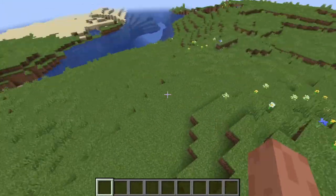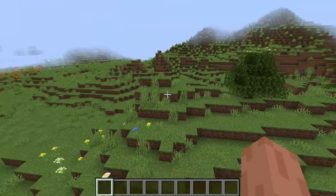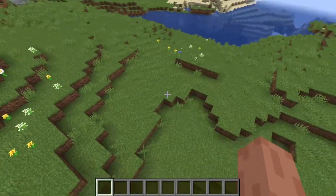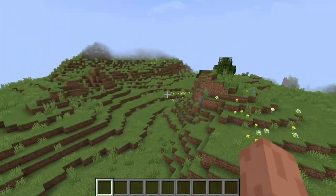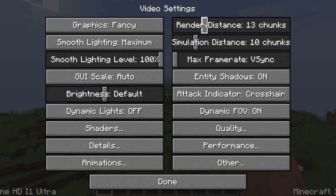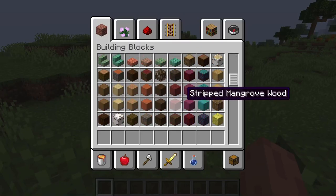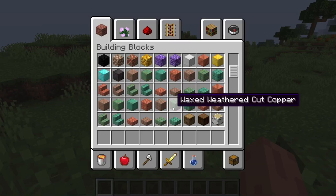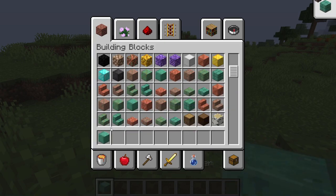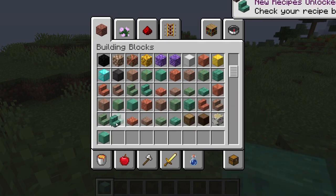I'm gonna absolutely destroy you, just gonna tell you that. Okay, now I'm scared. I'm not really sure about my strategy. I'm not sure if he's really as good as he says he is. I should turn on my render distance. I'm thinking go with some of these cool copper blocks — I haven't done anything with copper before, so I'm gonna get some waxed oxidized copper.